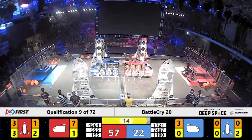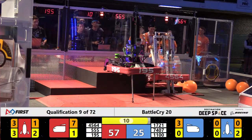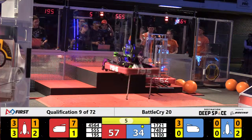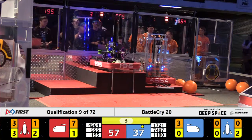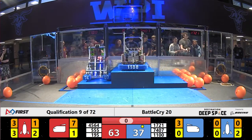Southington Cyber Knights up on the HAB as well for the Red Alliance. They are looking for a level three climb. They push themselves on up — they are almost there. It looks like the Blue and Red Alliances have a shot at the ranking point as long as Southington can get up in the final moments of qualification match number nine.